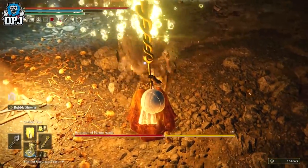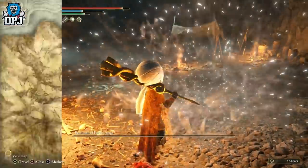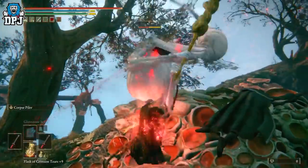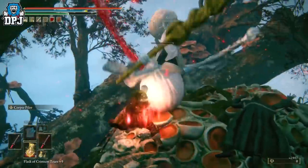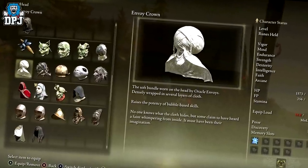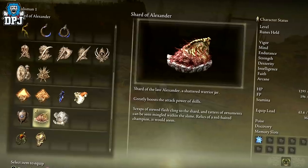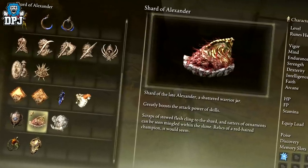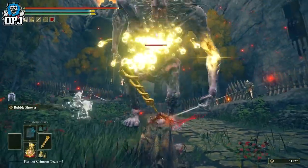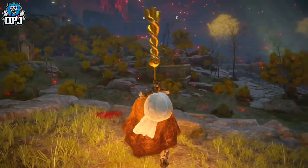It drops from the medium-sized Envoys, which can easily be farmed within the Haligtree area. There are four of the said enemy, which you can farm within a minute of landing at the Haligtree Canopy grace point. Things that assist this are the Envoy's Crown, which increases the damage of those bubble-based attacks, and the Shard of Alexander Talisman. My build video and farming guides are linked below if you're interested.